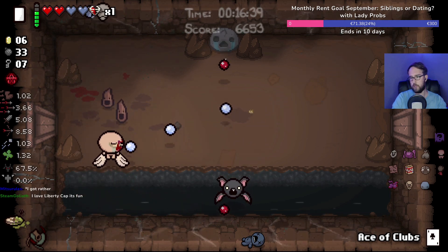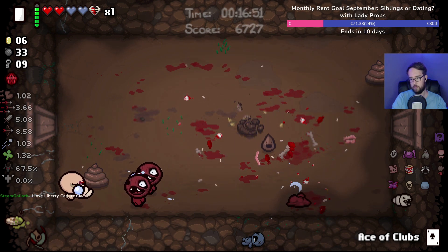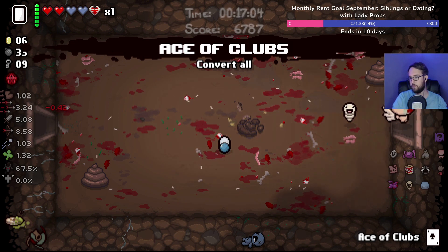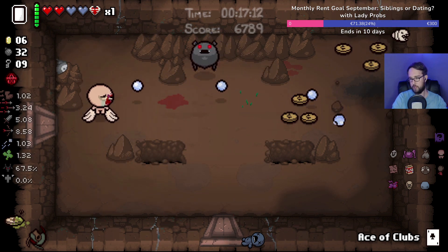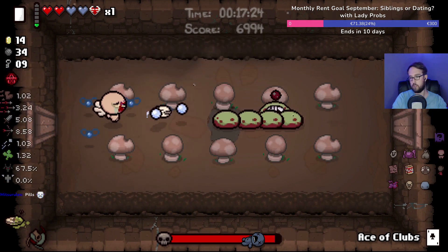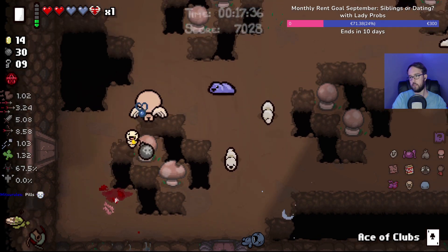Look at all these bombs — looks like we're beelining to the boss room here, this feels very boss-room-pathy. Apparently my Little Chub usage is not on point here, but luckily everything else is on point. I can't say no to two of the same pill — I can never say no when it's the same pill twice because the potential upside is too saucy. I love Liberty Cap! I popped that way too late. Little Chub — what a legend.